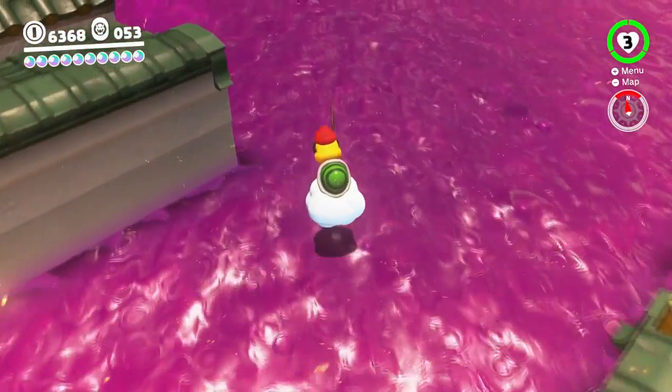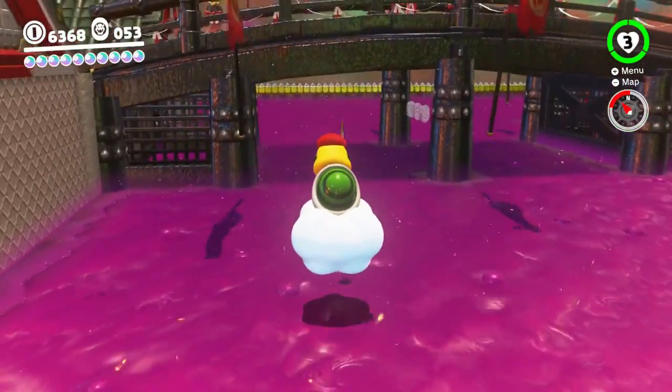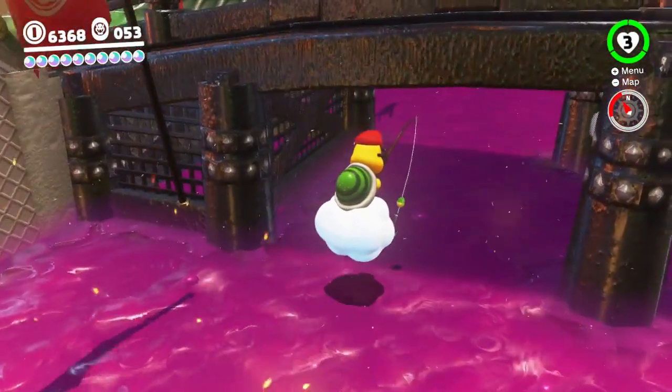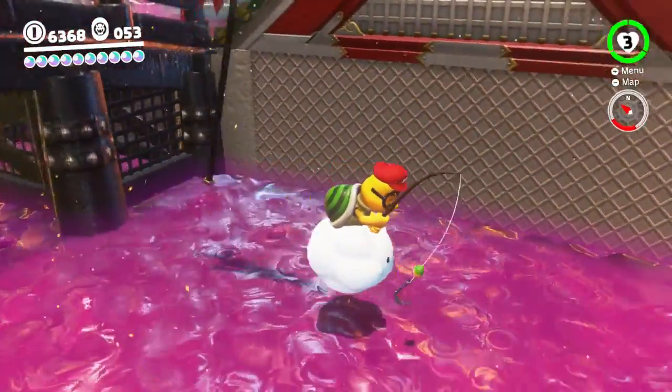Let's go ahead and knock that out. And then we can talk with the parrot again - whatever his name is. Because I think we got the Bowser secret keep, so he should be able to give us another one. But obviously first we want to knock this one out.